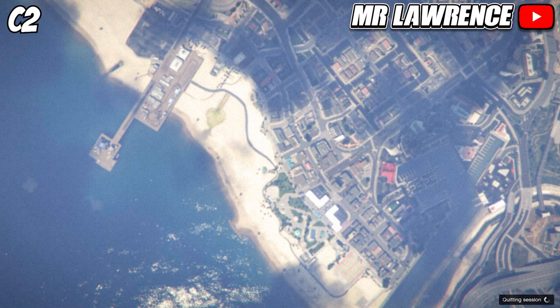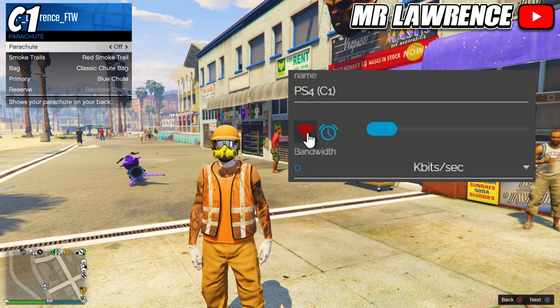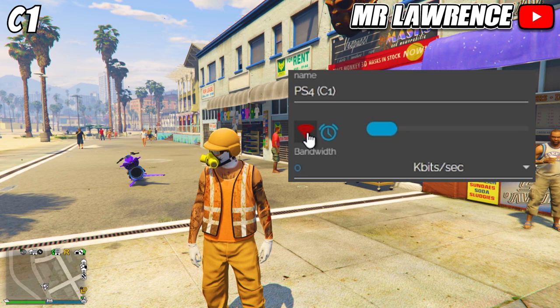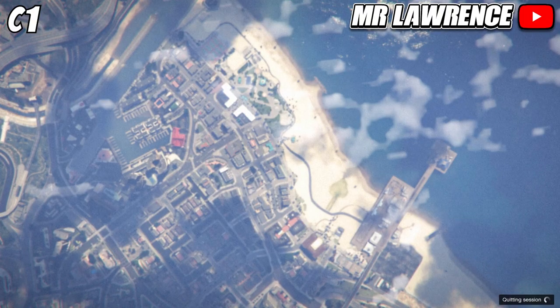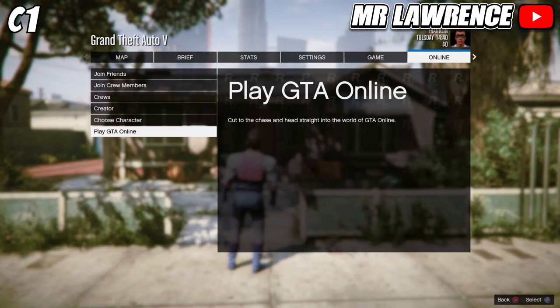We don't need C2 anymore. Now go back to C1 and have NetGod ready. Take off your parachute, then close your interaction menu and click on the red wifi symbol to reconnect your connection. You will now get a signed out alert on C1. Accept all the alerts and wait till you are in story mode. When you are in story mode, start an invite only session.